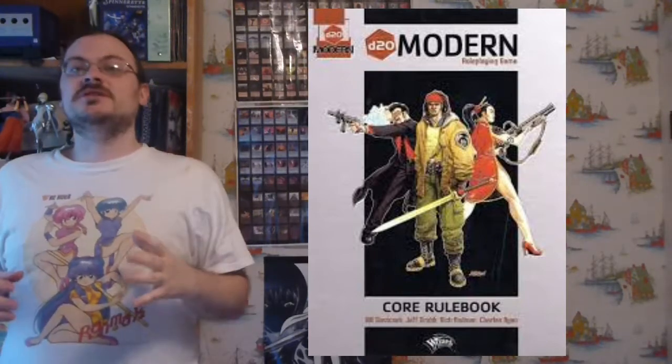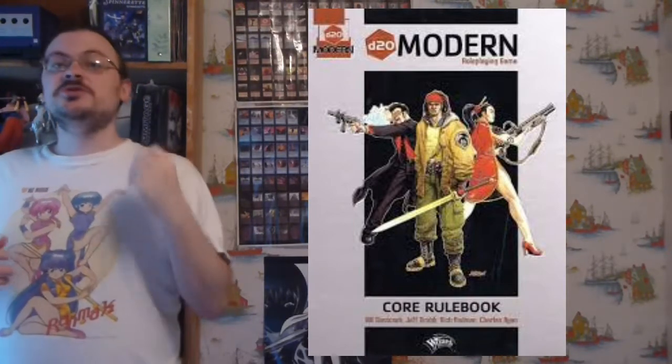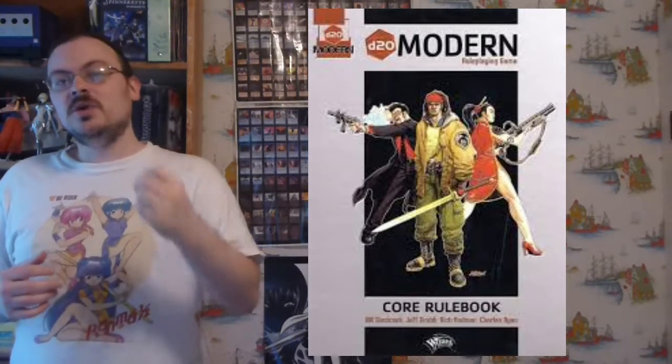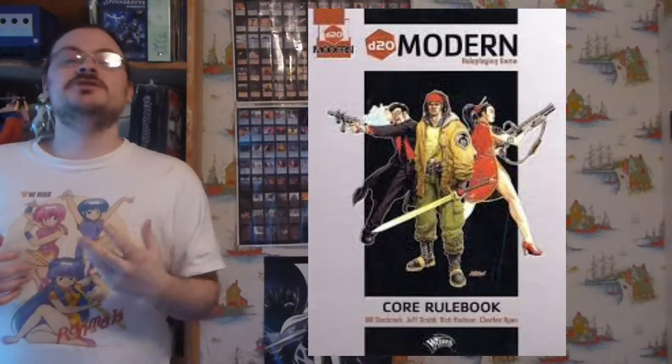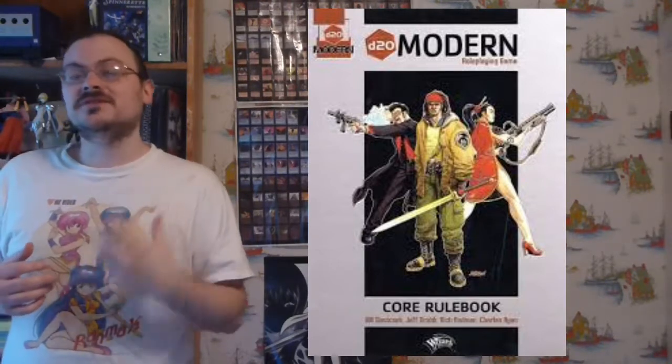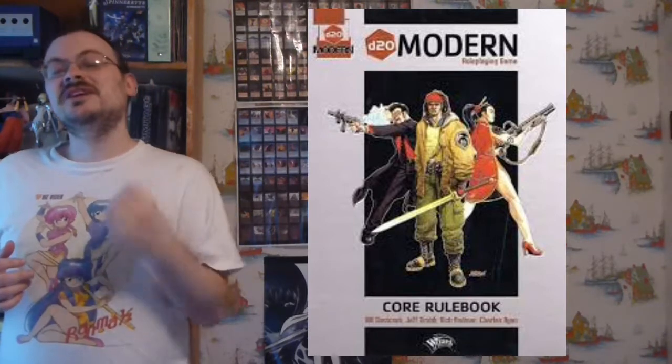Where we last left off, we started talking about your friends and your foes — the creatures you can encounter. We talked about building them. Now let's talk about what the information in their description means, so that should you look at the description of one of these creatures, you understand what all this information provided means to you. The first thing you're going to see is the CR, or challenge rating, of the creature in question. Challenge rating represents how difficult it is to overcome and defeat this creature. This number represents that four characters of a level equal to that CR can defeat this creature and only exhaust a quarter of their resources.